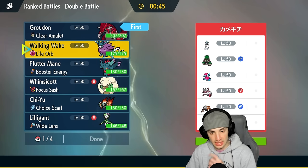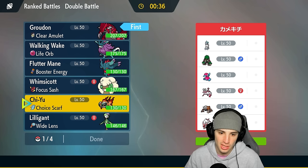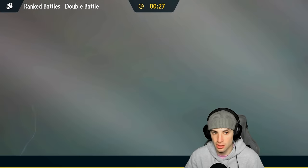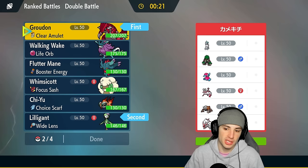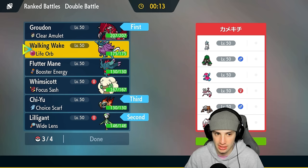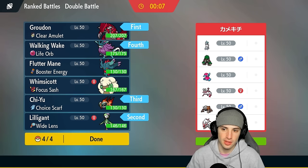I need to lead something that gets work done against Calyrex. They could go into a Fake Out user which is tough, but I'm going to go into Lilligant — if they go into a Trick Room Pokemon I'll just put somebody to sleep. I'll go Lilligant and Groudon with Chi-Yu and Walking Wake in the back. I'm hoping to put somebody to sleep and get off a Swords Dance, then just start throwing Blades around. They lead P2 and Rillaboom.